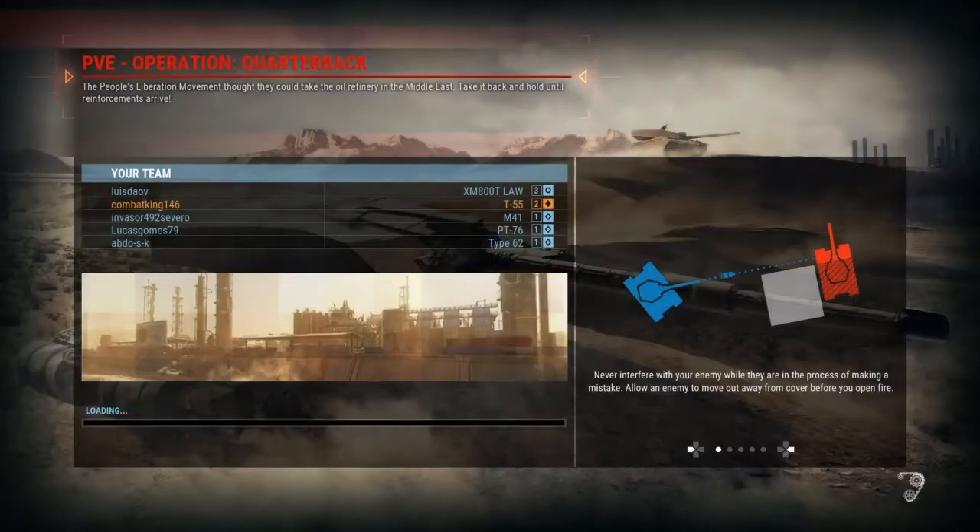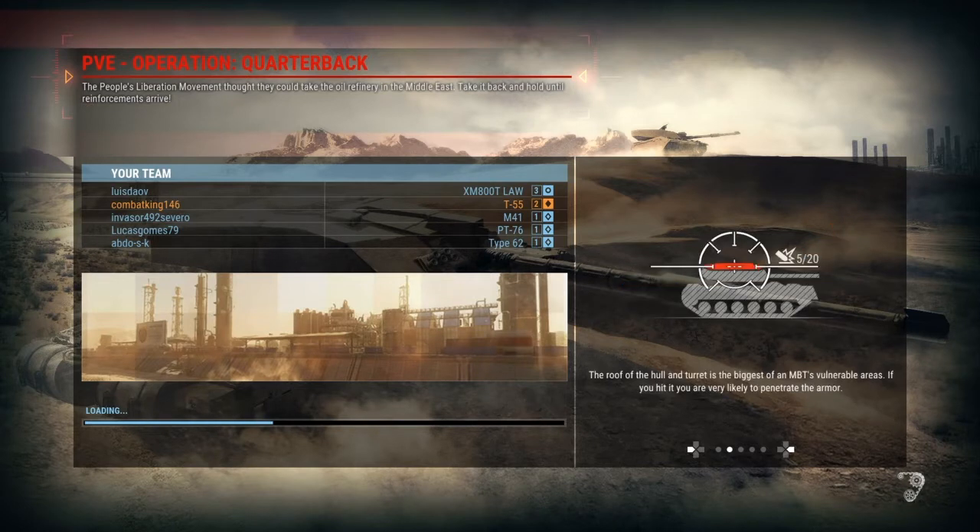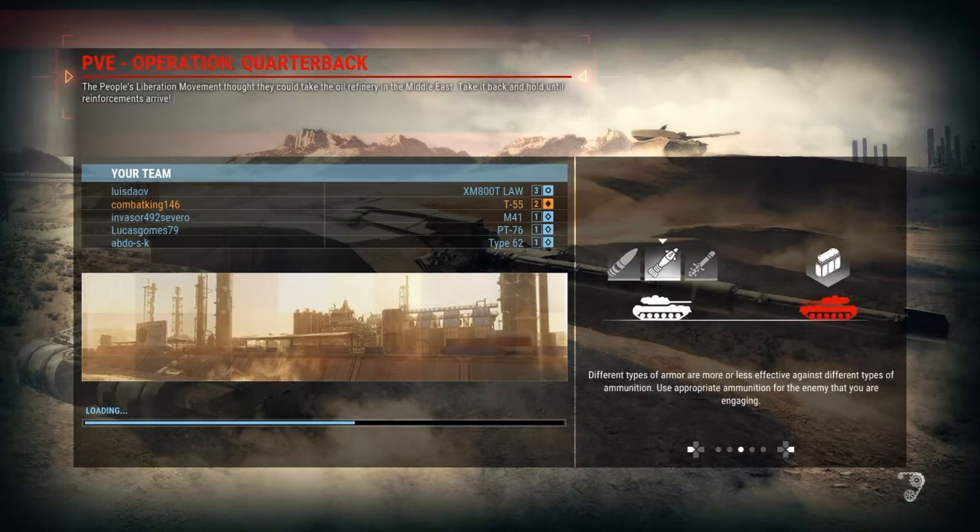What's up everybody, Yoshio here and I got a match for you in the Tier 2 Russian main battle tank, the T-55. The T-55 has been used in history before — that's the Battle of the Golan Heights between the Syrians and the Israelis. The Syrians used the T-55 while the Israelis used the Centurion, which has a 105mm gun.